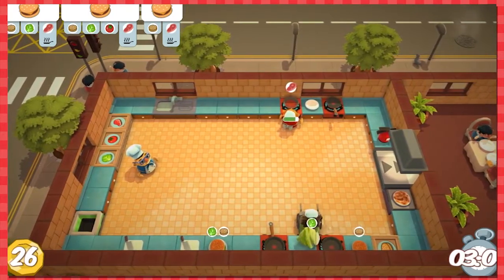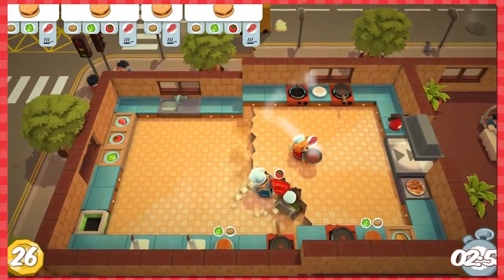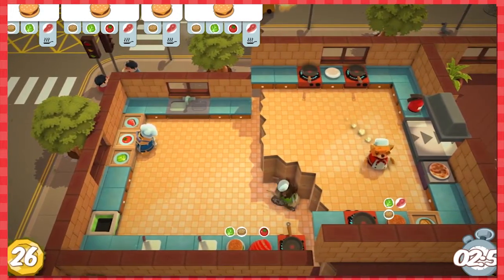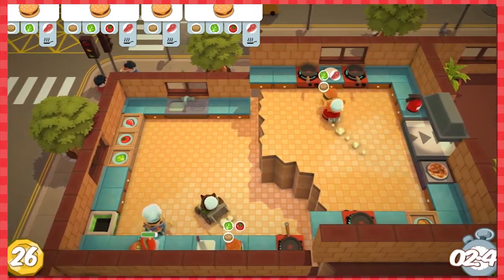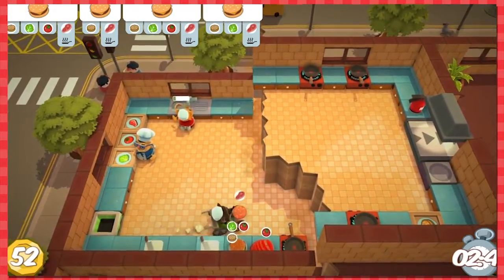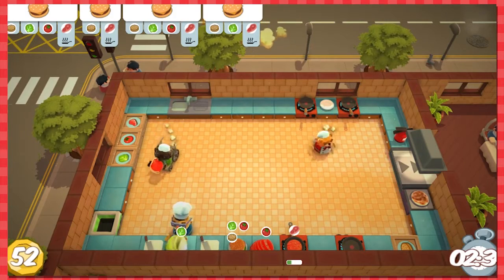I need some meat — I'm cooking some right now. We need another lettuce but we need tomato on it, and I need meat for this one. I got the meat. Should I put meat on this one? Yes, and deliver it. So we have a tomato — we're gonna need another tomato and another lettuce. We got some downtime here. I got a dish, I'm gonna wash. I always forget about dishes!